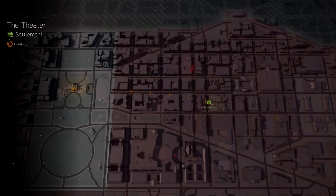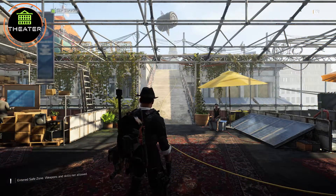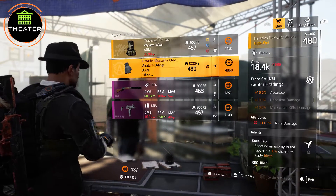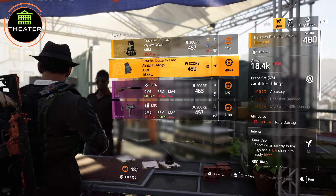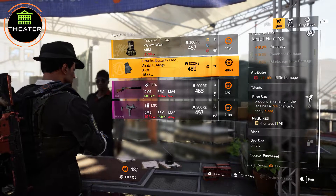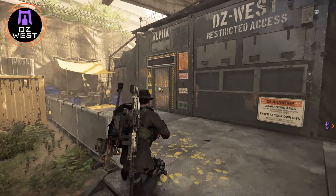For our first piece we're going to the Theater. When you arrive there, just turn around and you will see the vendor. He will sell you these nice 11% rifle damage gloves. If you're going for a rifle build, just go to the Theater and pick these up — 12% is the highest roll.